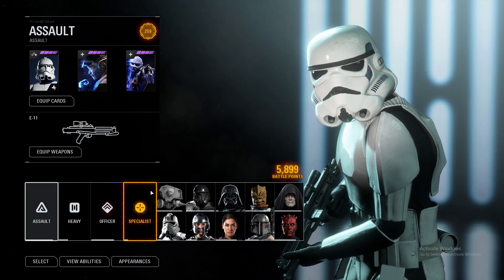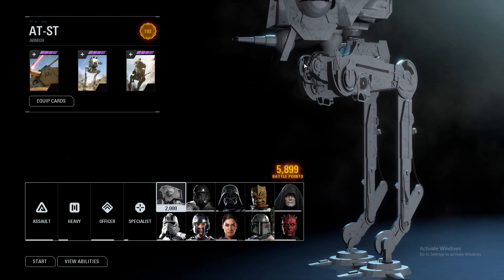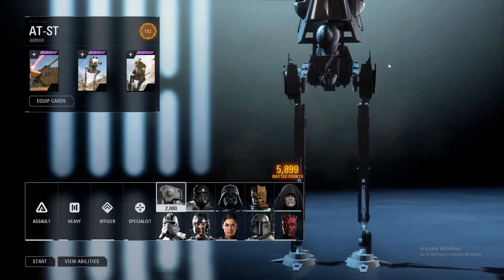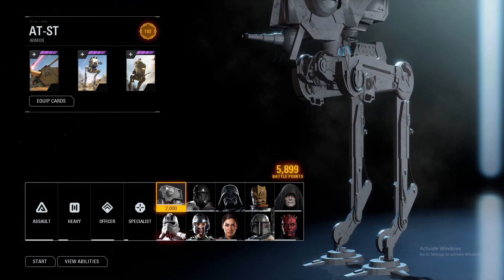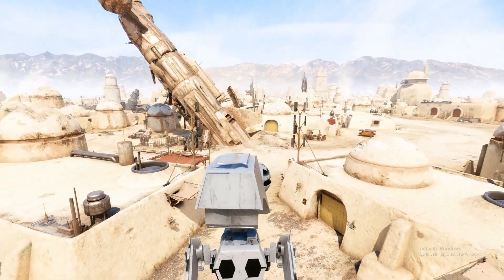Alright, we got the AT-DP — dude, it's so tall you can't even fully see it in the collection menu in-game. Let's spawn in. It's got the custom portrait for it too.